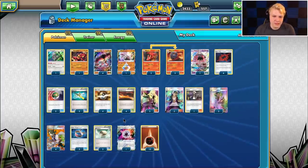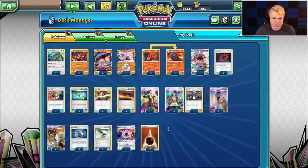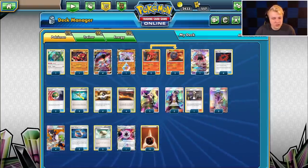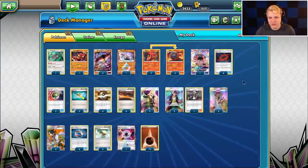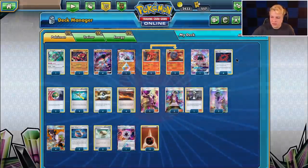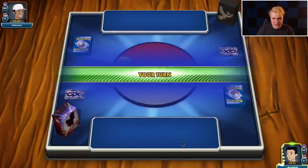One Beast Energy — initially I had none but I put one in for a little extra damage manipulation for the numbers just in case. I'm considering going back down to zero and going fourteen basic, or possibly going up to a Strong Energy and a Beast Energy with two special energies and twelve basic. I haven't fully fleshed out the deck yet. Let's go ahead and get into the first game — I would like to go first, thank you very much.